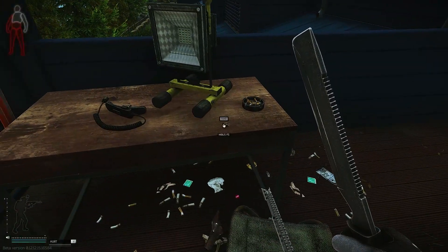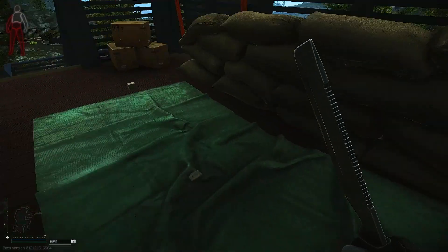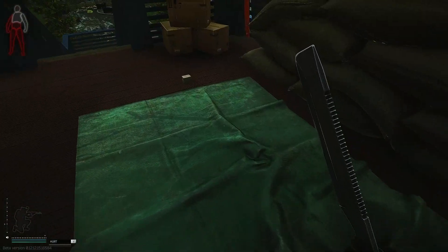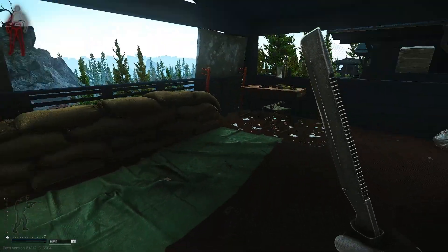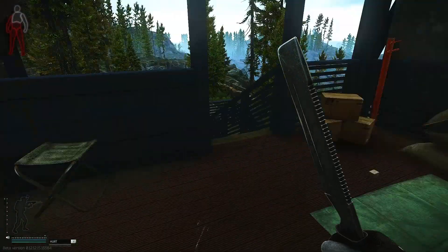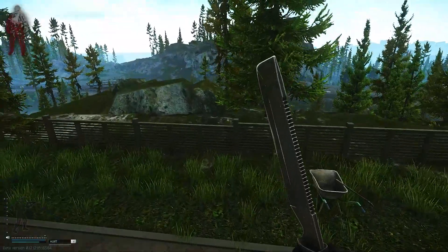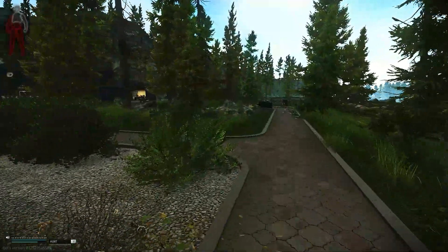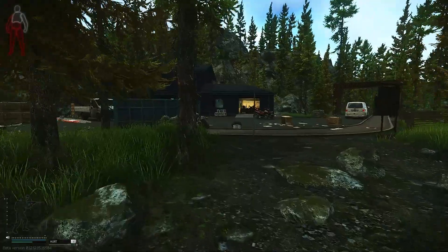Out here you can a lot of times find a ton of good attachments and ammo — it's usually just littered about. It's all crappy ammo this time, but sometimes you can find really good ammo out here. Same with the one across from it. So that's my route in this house — once I hit all those, I am out. I don't like spending a ton of time in these because you usually are going to run into a squad when you're in them, because this is a pretty dense area with players and they like to come here.